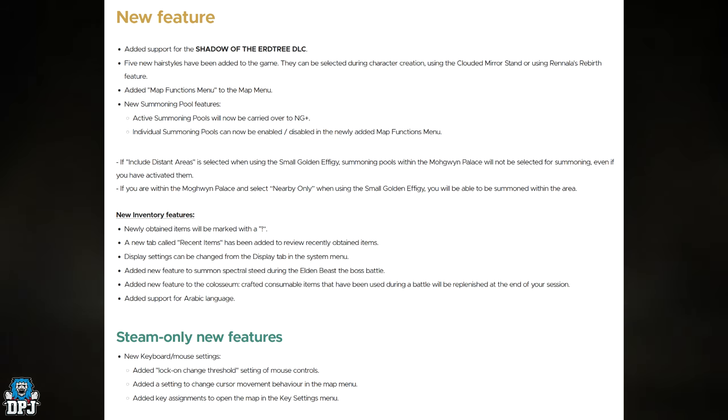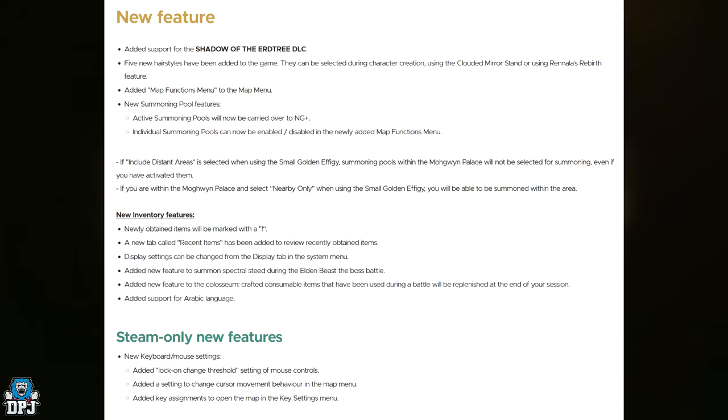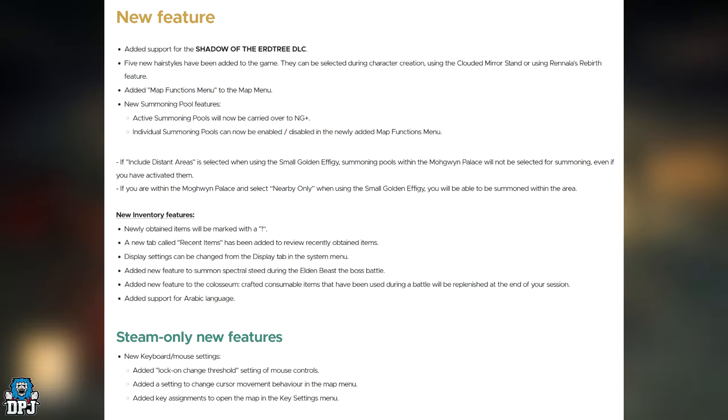Added support for the Arabic language. Steam-only new features: new keyboard and mouse settings added, a lock-on change threshold for mouse controls, a setting to change cursor movement behavior in the map menu, and added key assignments to open a map in the key settings menu — cool for those PC players.